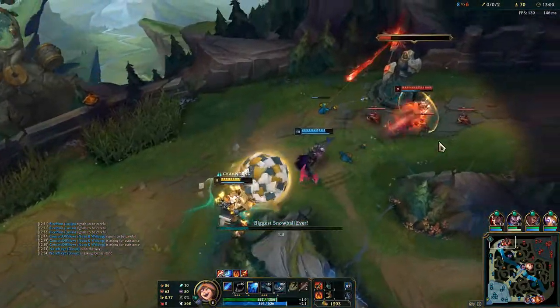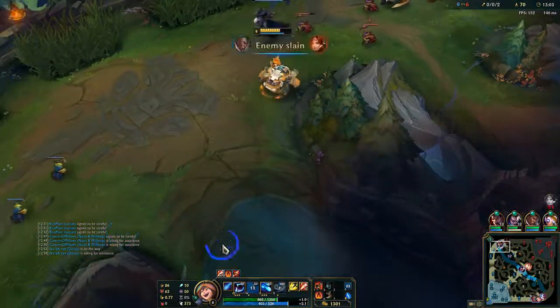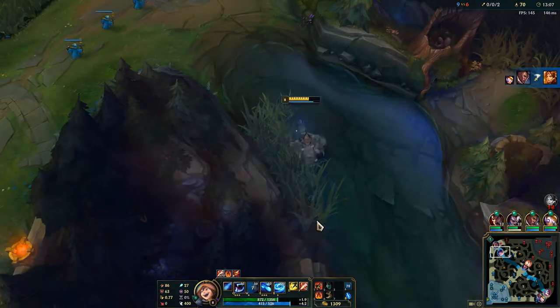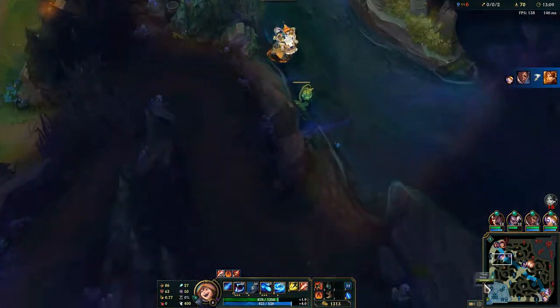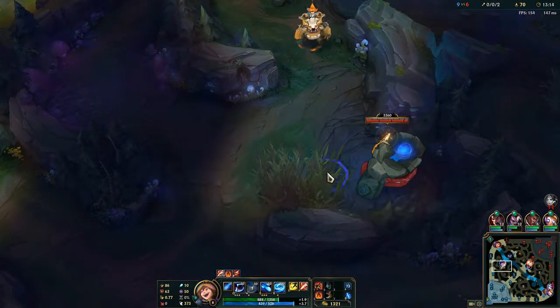I can reach him with this. If Darius had managed to land that E, he was going to die. If Darius had rotated there we could have gotten the Rift Herald - it was basically free for us.